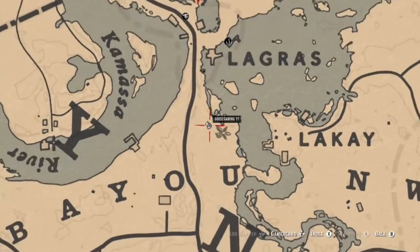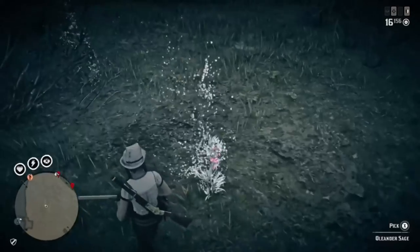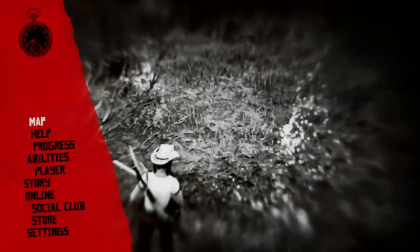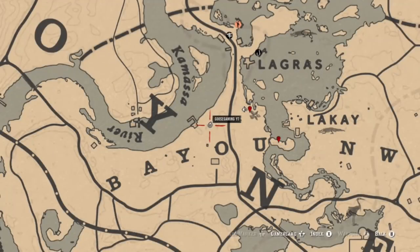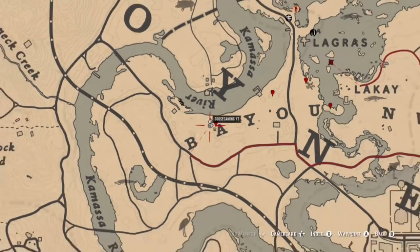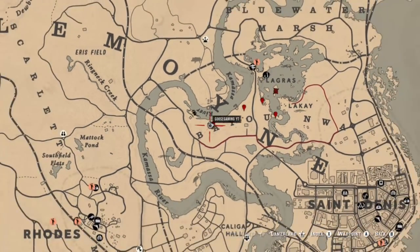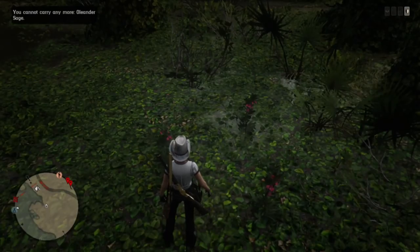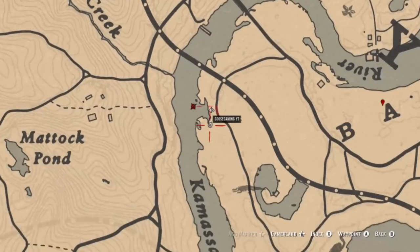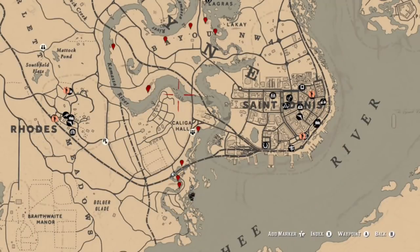For succulent fish, I'd recommend not getting into the habit of going out every day to find steelhead trout or salmon. What I normally do is keep a bunch in my satchel — if I need to craft three with some herb or however many for that day, I'll do that and just keep those without selling them. It's similar to how I keep plump big bird game meat and exotic animal meat in my satchel so I don't have to go out and look for them specifically.